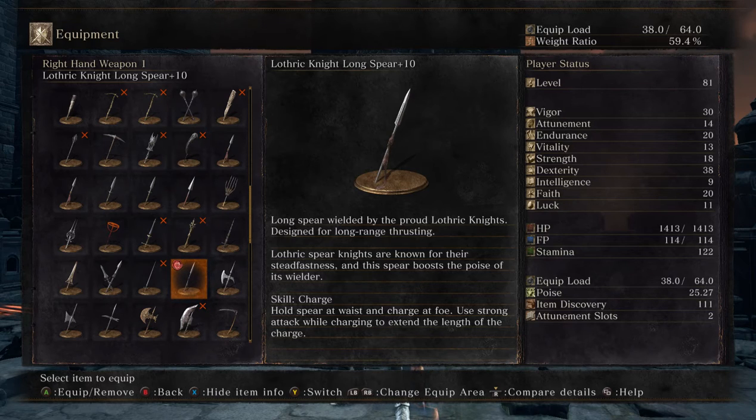Charge: hold the spear at waist and charge at a foe. Use strong attacks while charging to extend the length of the charge.